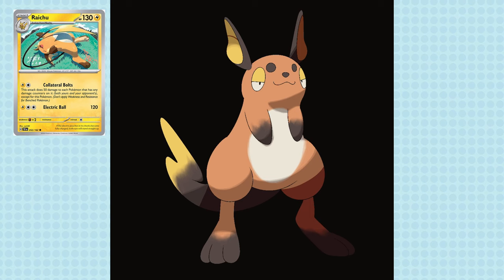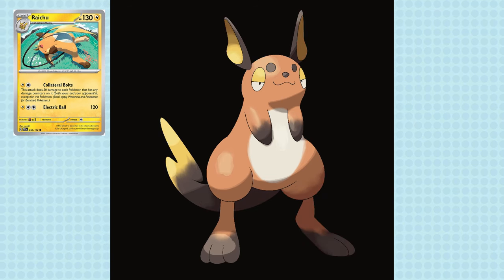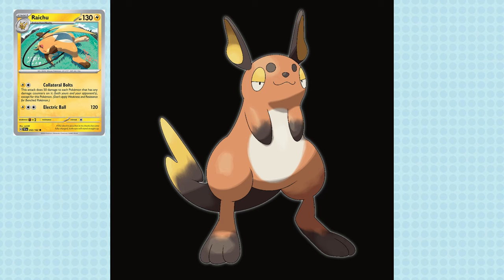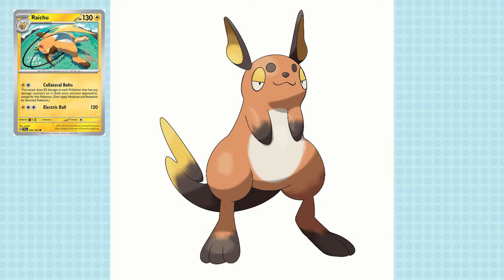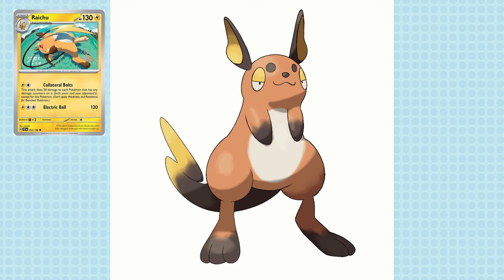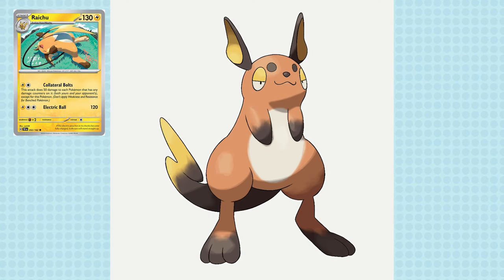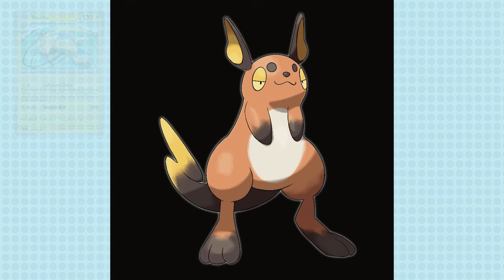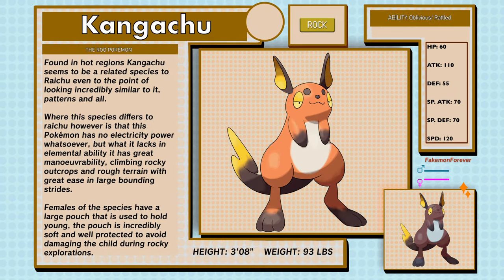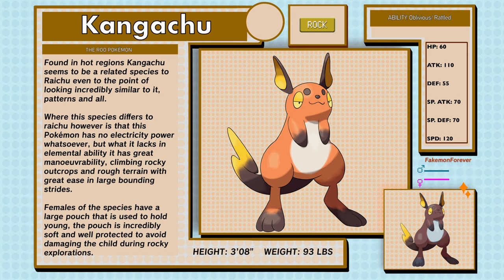The tail wasn't too hard to figure out — I decided to make it a thick muscular tail instead of the small cable-like tail of Raichu, and that worked out quite well. I don't really have any convergents in my Australian region of Stara so maybe this would fit in well — check out that series if you haven't, it's a whole journey. Now, Kangachu, the Rue Pokémon, Rock type, found in hot regions.